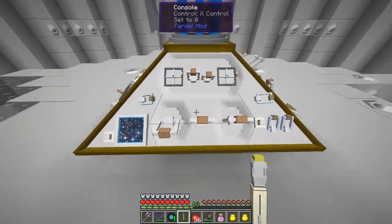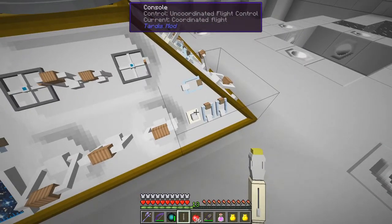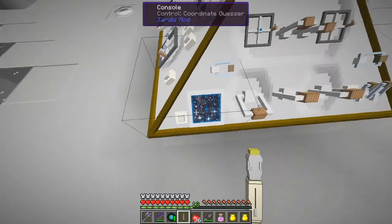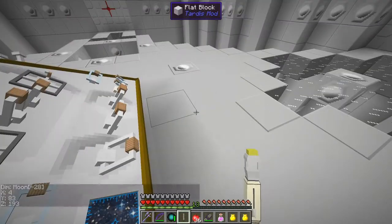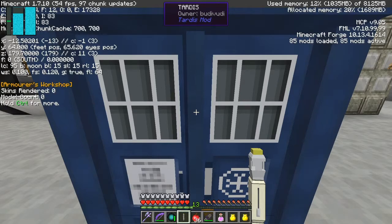Down here we've got the X controls and these are flight controls. When you're flying you have to flick these things over. This is the uncoordinated flight mode - that's the one we want first but we'll go and check that out in a minute. Here is the room deletion control and the coordinate guesser. We can right click this coordinate guesser and it tells us we're on the moon - X is 4, Y is 83, and Z is 193. Let's go outside and check - if I press F3, X is minus 12, Y is 64, and Z is 179, so it's not quite right.